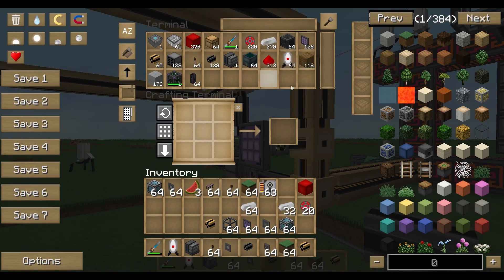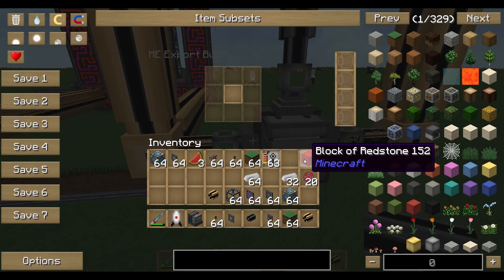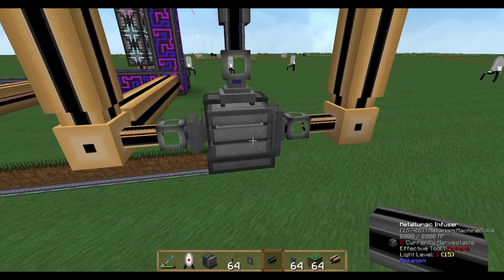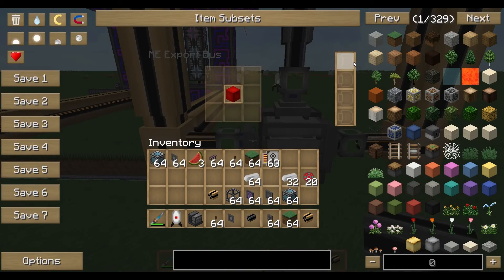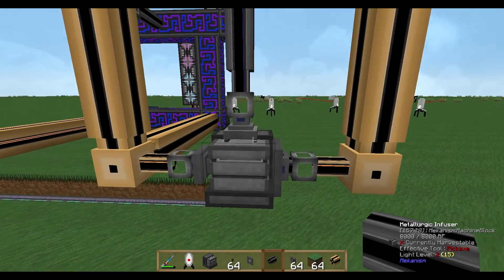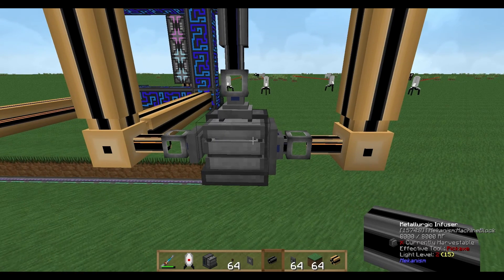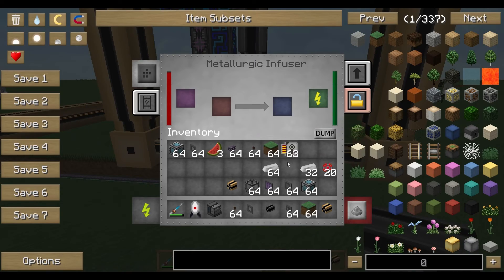On the left side we are exporting blocks of redstone, which is our infused material. It's stacking up into the machine. In the end, if the machine runs out of recipes, you will see 64 redstone blocks on the left side.